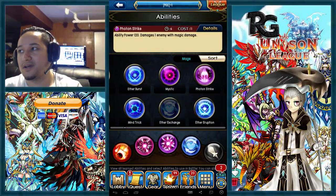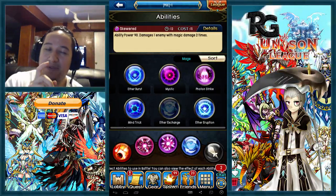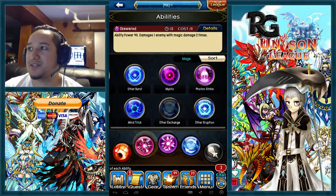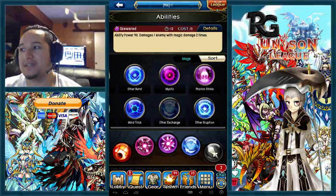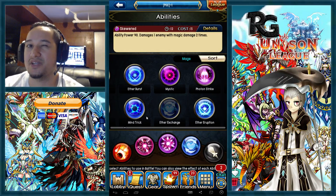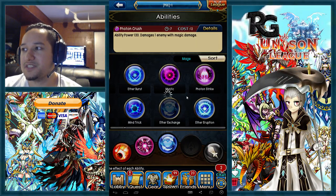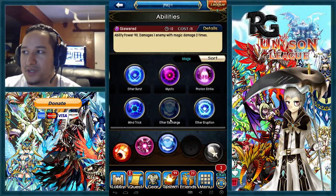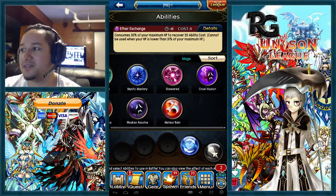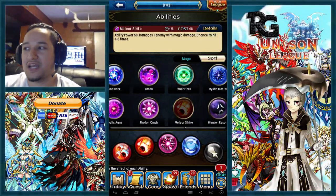Think about the situation: skewered costs 15 but that burst damage within that time frame is what makes it really good — similar to how meteor strike is good because it hits multiple times and doubles up the damage at once. Burst damage is different from consistent damage, and as a switch-in mage you want burst damage. Skewered is a great skill if you have the procs; if you don't, go photon crush.